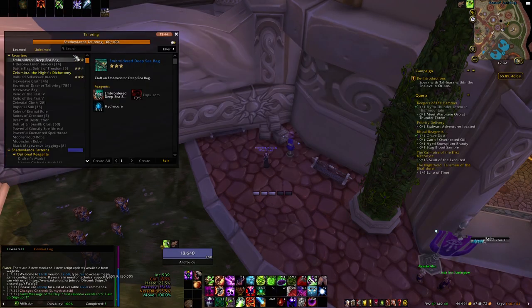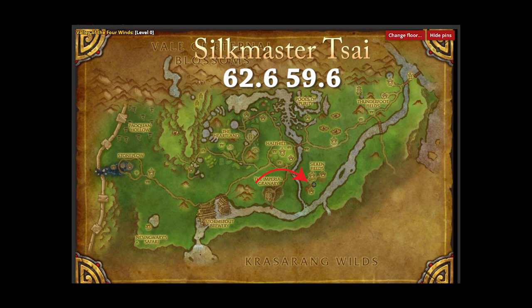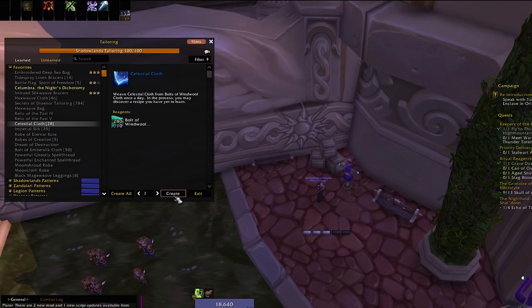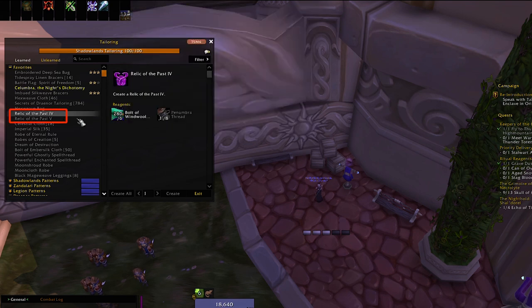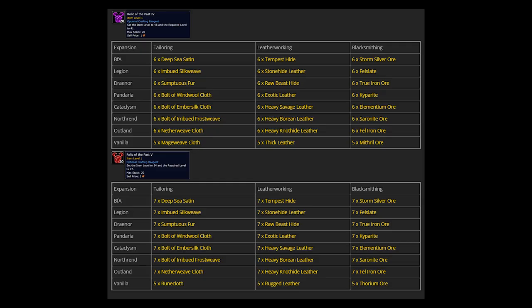Last but not least, for tailoring you'll have to level up your Pandaria tailoring up to 25 and then seek out Silk Mistweaver in the Valley of the Four Winds to learn Imperial Silk. This requires Windwool Cloth — the same goes for the patterns you will learn. You can also use Celestial Cloth; the pattern for this drops from any mob in Pandaria for a tailor. I usually craft the Relics of the Past from the tailoring profession because I have so much Windwool, so it's really efficient. But you can also craft them from other professions, or you can buy them from the auction house, though I don't really recommend it as they're probably too overpriced.